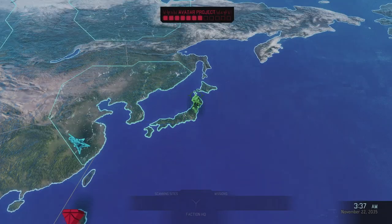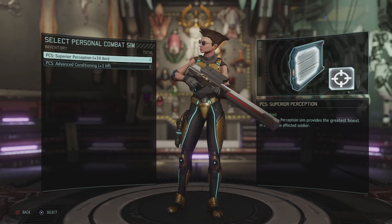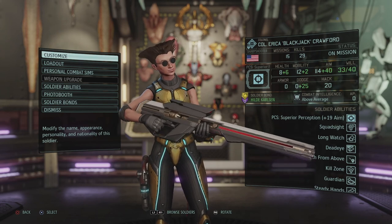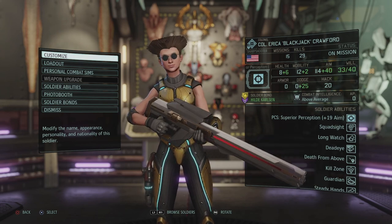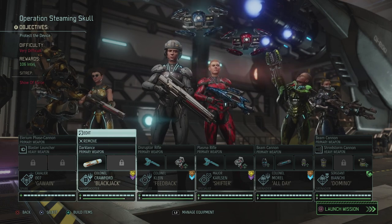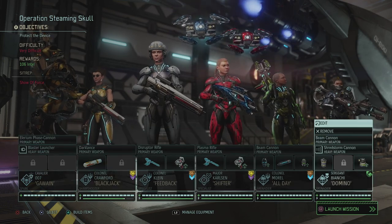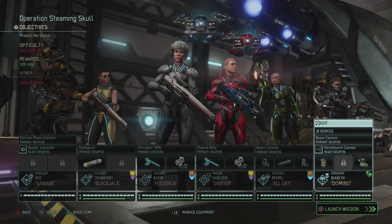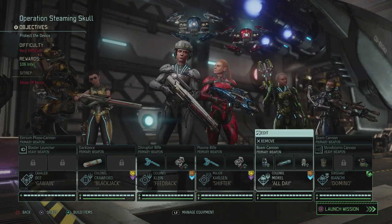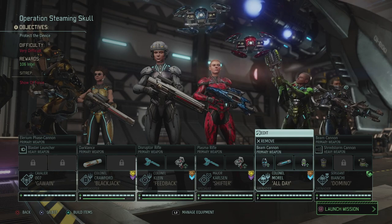So this is gonna be our squad for Operation Steaming Skull — we need to protect another device. We're gonna go with Sparky, Erica, Sarah, Hilde, Jacqueline, and Elisabetta Bianchi, our sergeant grenadier. Again three people who can get promotions, which we're still working towards. Before that I'm gonna take a little break. Hope you guys enjoyed today's episode of XCOM 2: The Valkyrie playthrough, and I hope to see you guys in the next episode. Thank you enormously for watching, and goodbye.